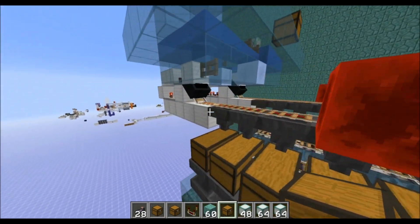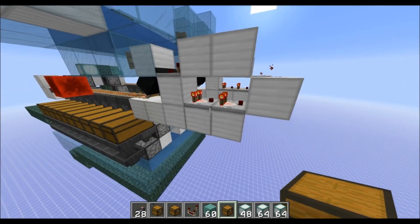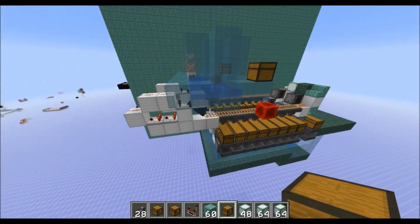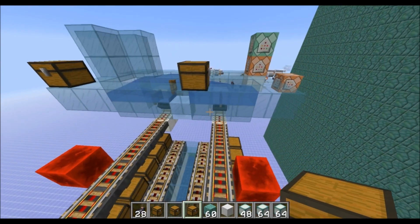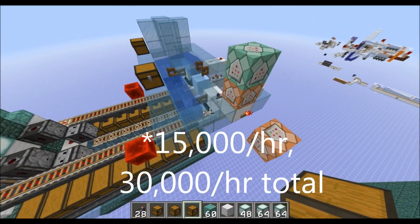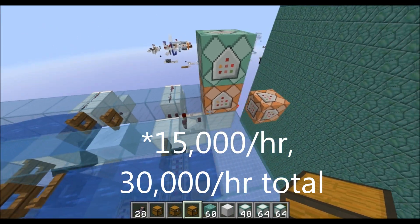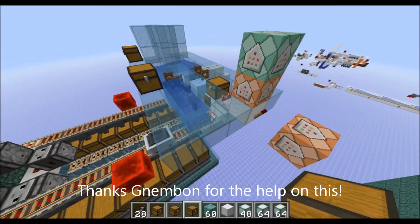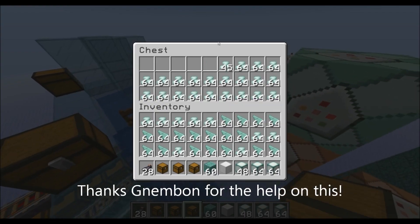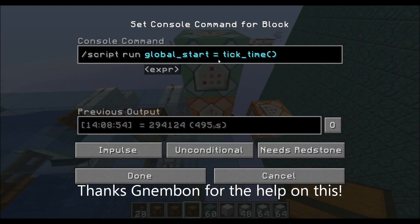This sort of arrangement might be useful in some other situations, but I'm not quite sure how. The speed on each of these is about 1,500 items per hour — a bit faster than that for just a single hopper. I'm going to show you how I tested that. It's kind of cool — I used the scarpet feature. I'm just putting a chest up here with some items, and the first thing it does is trigger some command blocks.